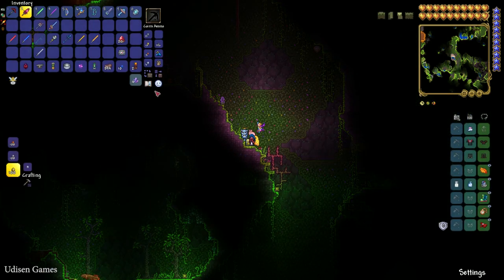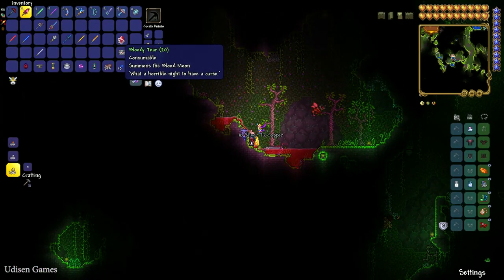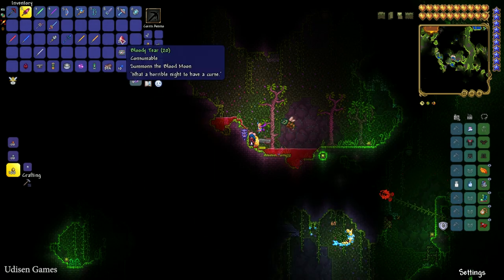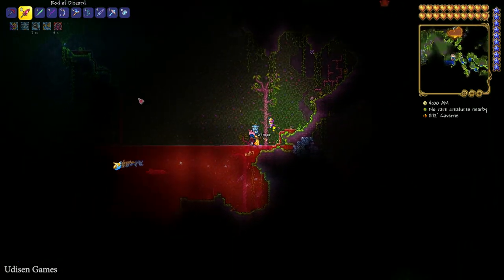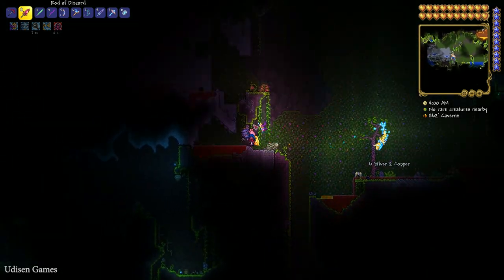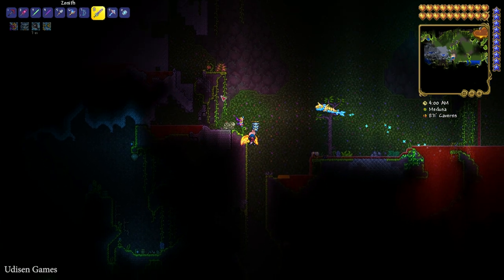It is an extremely good idea: if you encounter the Skeleton Merchant NPC, use this tactic — summon a blood moon with a blood tear. This also works: wait for night time and summon a blood moon with a blood tear when you find the Skeleton Merchant. After that, simply buy the Slap Hand.